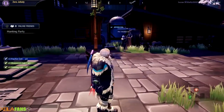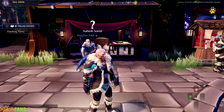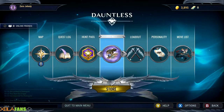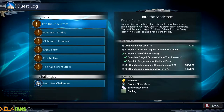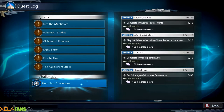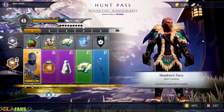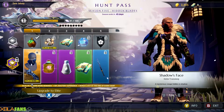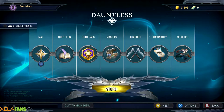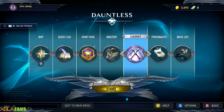That guy over there allows you to fuse cells, but I don't do that because I'm very paranoid about wasting stuff. This lady gives you quests. Speaking of quests, you have your quest log, your little challenges — which earn you Heart Seekers used to level up your Hunt Pass, essentially the battle pass. You get goodies, cosmetics, consumables. You have the store for cosmetics and more consumables you can buy with purchased currency.